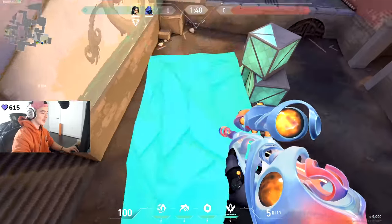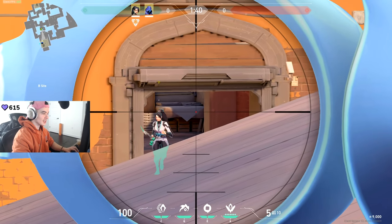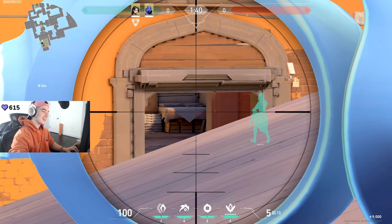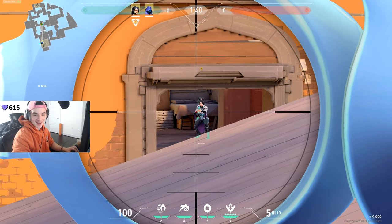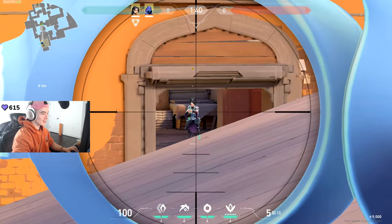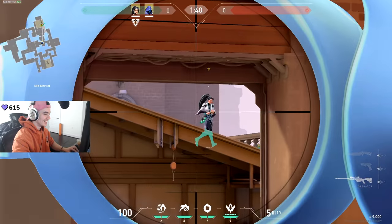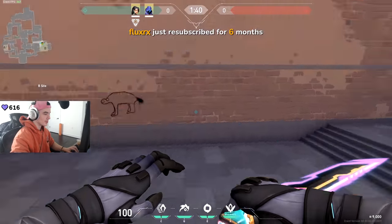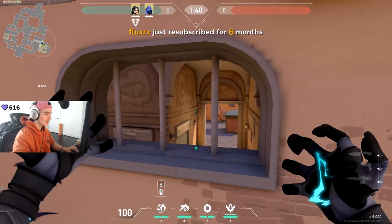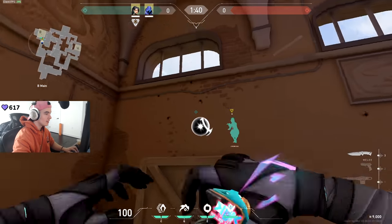If you guys want to mess around and do some silly stuff like holding mid, this throws people off — no one's ever going to wide swing and expect this angle. No one is ever going to expect this. Imagine just dying to this angle. This wall boost right here — he walls me up. It's also a pretty good angle for Sage, actually.